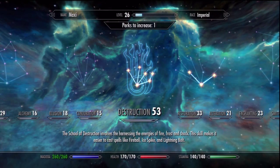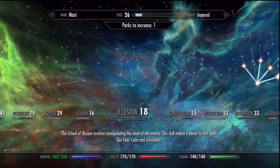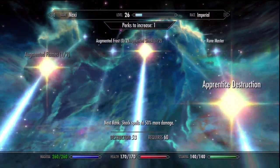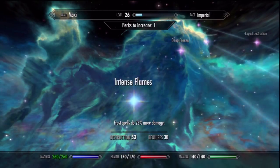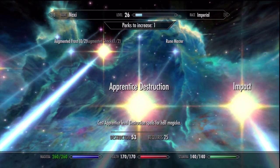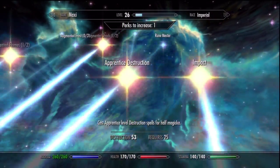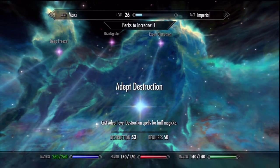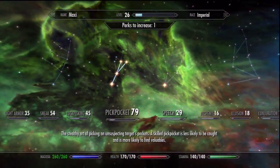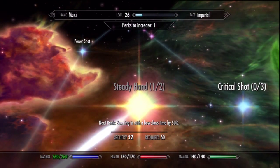Just before I go, I'll quickly show you the skills upgrade screen. There are so many options here, and every time you level up you have a choice of upgrading your Magic, Stamina, or Health, which then leads through to various skill sets where you can assign certain perks. I hope you enjoyed this video and hopefully learned something. Please give us a thumbs up — any positive comments are always appreciated. Subscribe — this is Maximum X Gamer signing out, catch you next time.